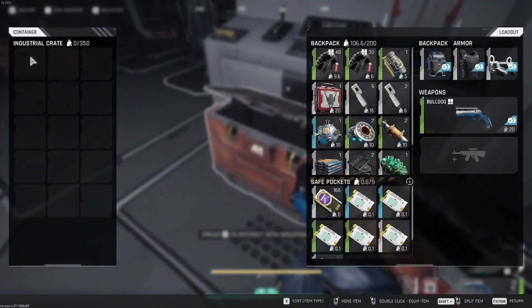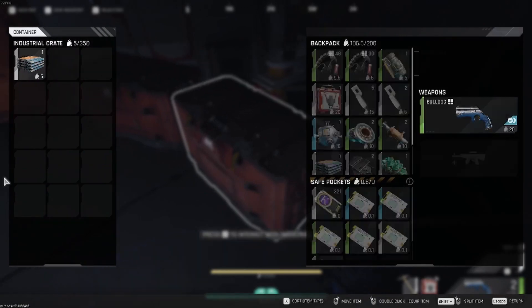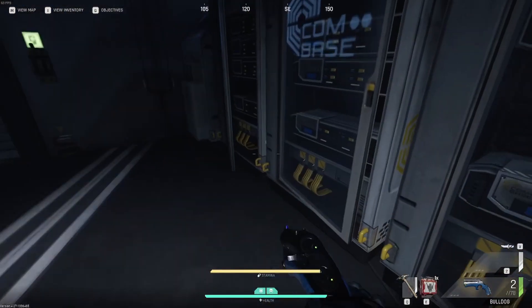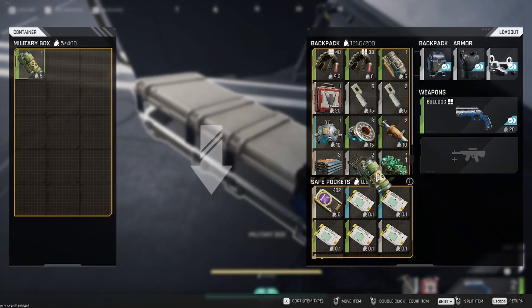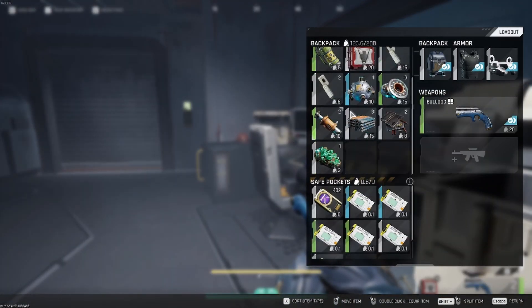I do have the miniature reactor in my inventory right now. I'm just trying to grab everything before anybody shows up, because this can be a hot situation — there are a lot of people around. If they hear you doing this or they're trying to do a quest here, it gets dangerous.